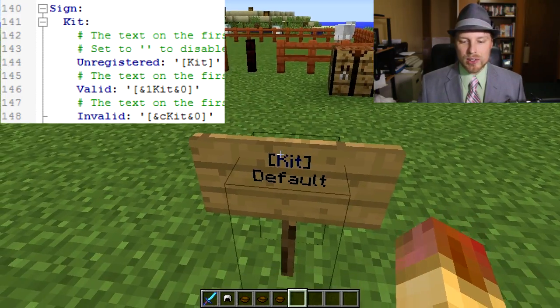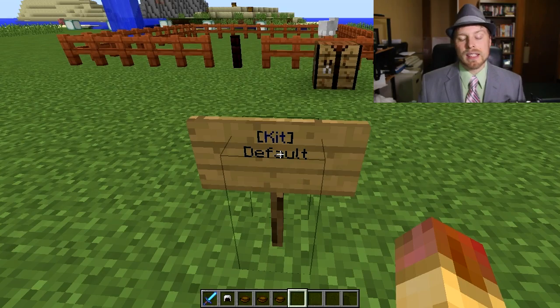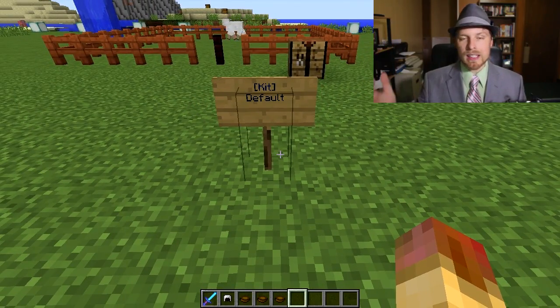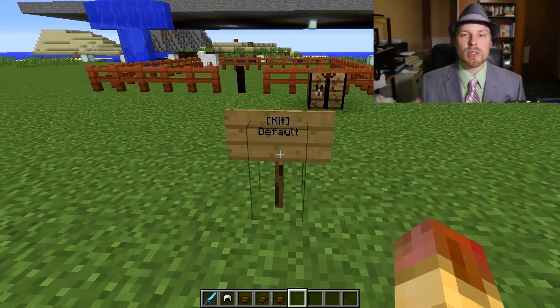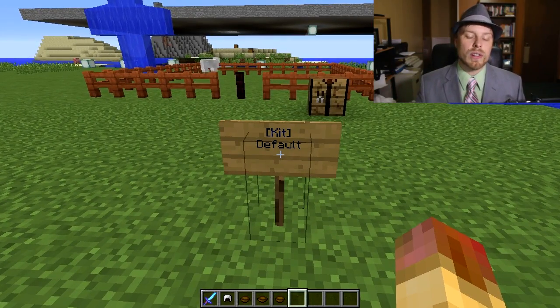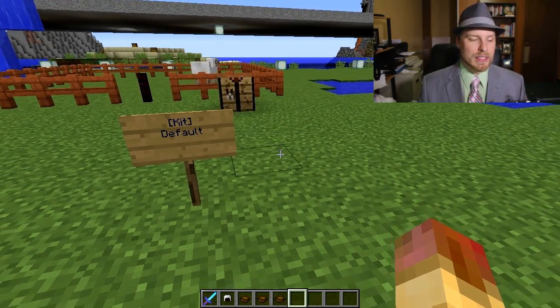You can also change what the sign looks for. By default you put a bracket, 'kit', bracket, then the kit name on the second line — but you can set that to whatever you want in the config. Other commands include 'klist' to list all kits, or 'krefill' to refill all your bowls.